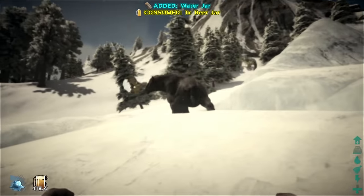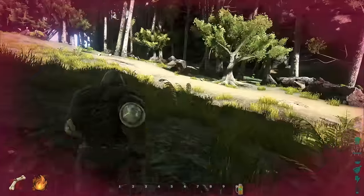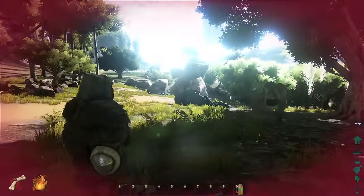Make sure you have some stimulant on you, because when you're trying to tame the Chalico it throws poop at you, which apparently has narcotic effects and will do torpor damage.